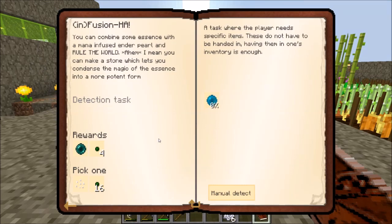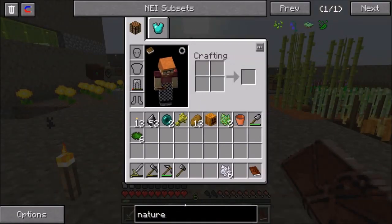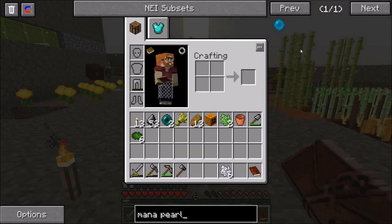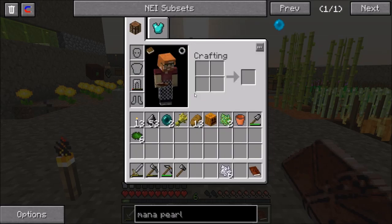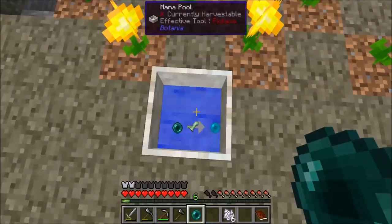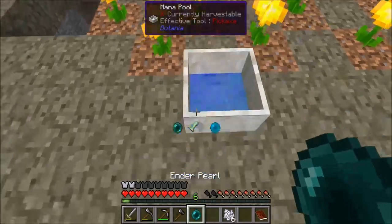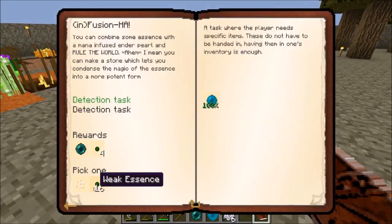A mana pearl is made by throwing an ender pearl inside of the mana tank. We do have two ender pearls, so let's go over and chuck one in. We have enough power — the little check mark confirms it. We chuck it in and now have a mana pearl. Let's turn that in, and it wants us to pick either a skeleton soul seed or weak essence.